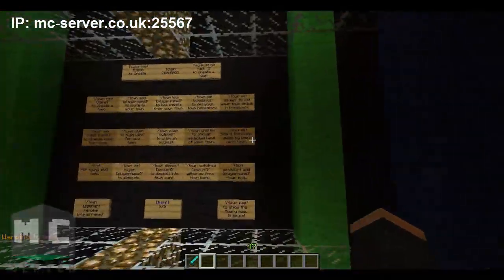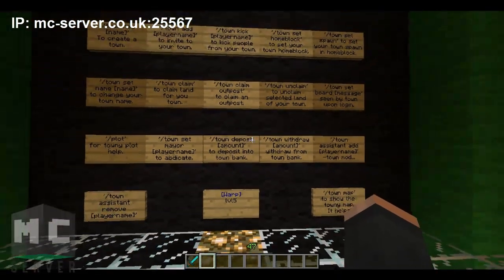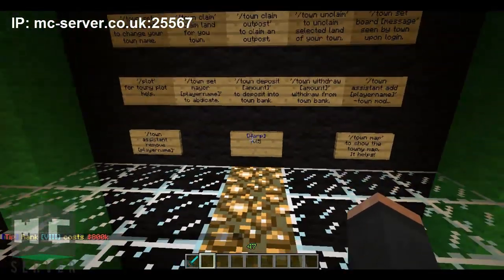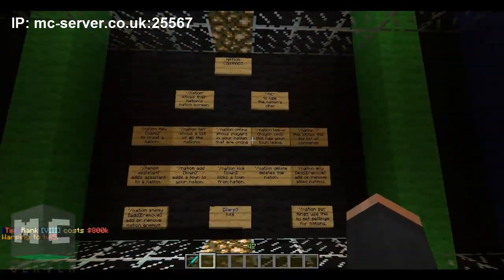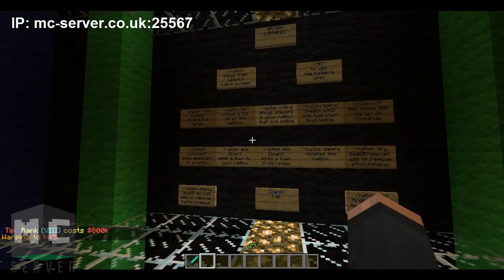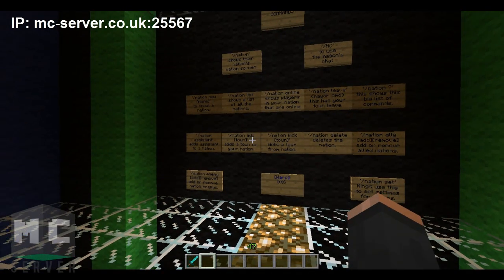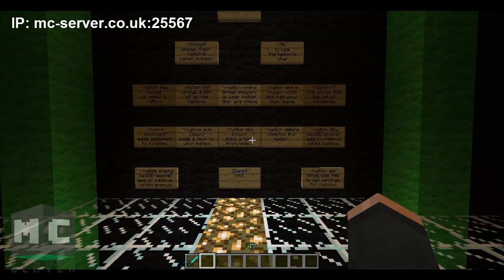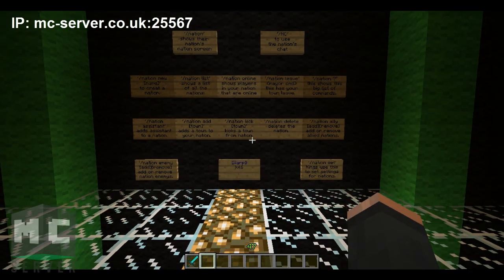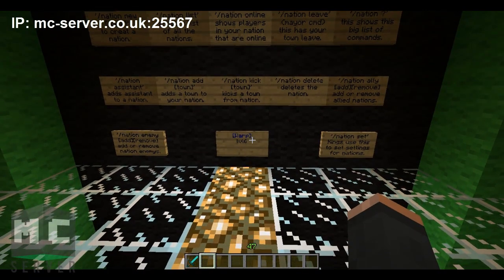These are towny commands — these are all the commands that you need to make a town, and that is the main reason for a towny server. Nation commands: if you don't know towny, it's going to be a bit hard and you'll have to read these signs to get used to it. Towny is like factions, if any of you know factions, but I'm pretty sure quite a lot of you would know towny as there are a lot of servers out there.